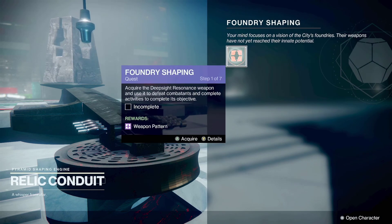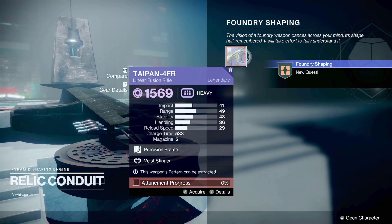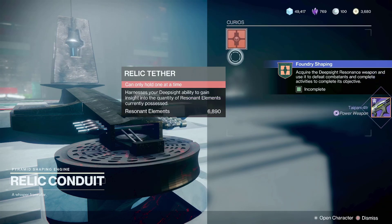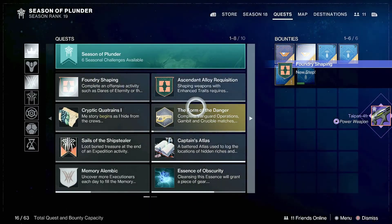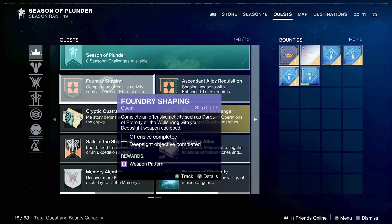Once you complete the auto rifle quest, the next one becomes available — which is the one for the linear fusion rifle. Pick it up, then go back to the quest tab. It will tell you exactly what you need to do. This one asks you to complete an offensive activity such as Dares of Eternity or a Well, with your deep sight weapon equipped.